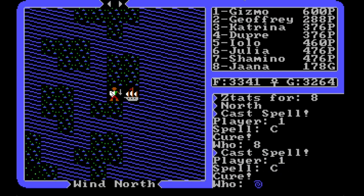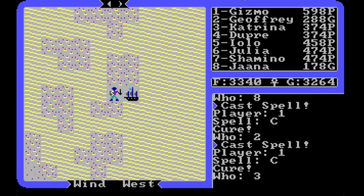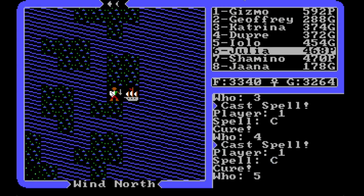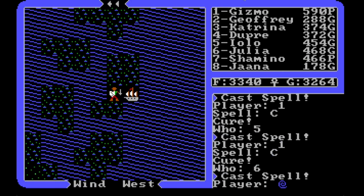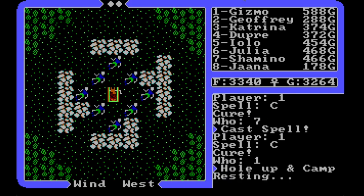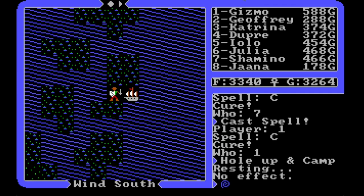After curing Iolo and then going numerically through the rest of the party — since everybody's at about the same health there's not much sense picking and choosing — we're down to just Shamano and me as the last two. I'm out of cure spells, so I'm going to have to make more. Let's try resting to get some health back. No effect again — apparently not enough time has passed. I'll heal Jana to get her up a little more.